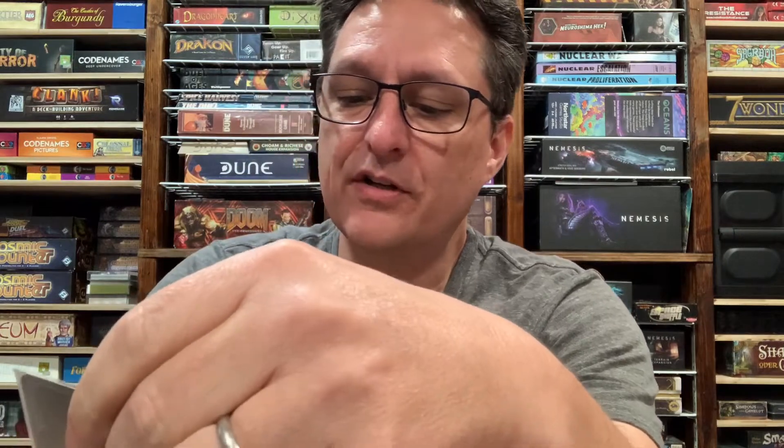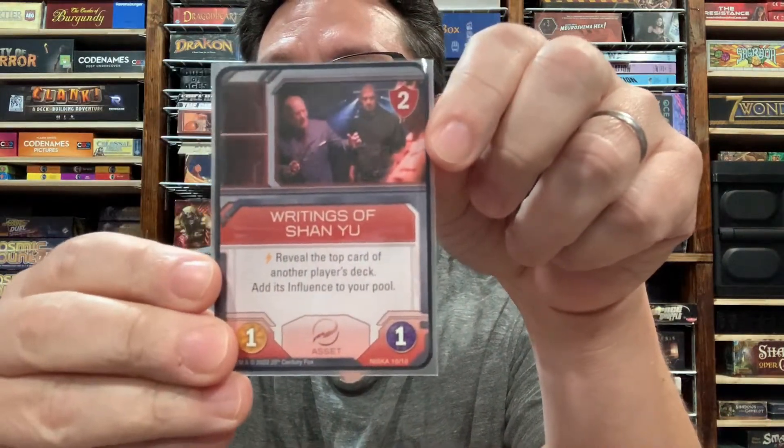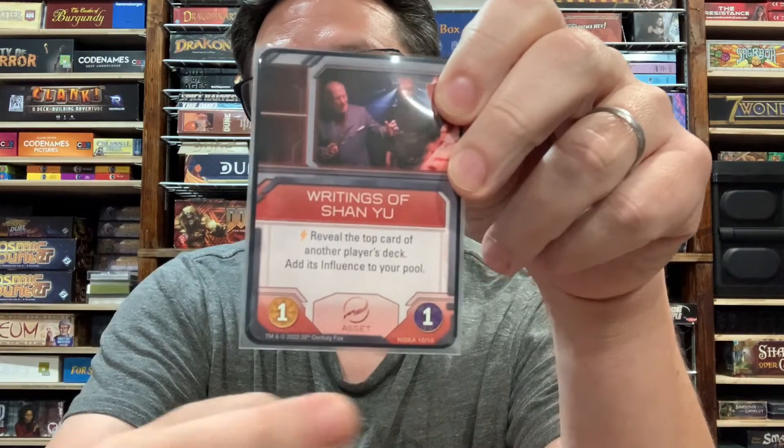The last card is another asset: the Writings of Shan Yu. This card has very low defense, one influence, and one power. Its ability requires an activation: reveal the top card of another player's deck and add its influence to your pool. So if you notice somebody has been adding cards with influence to their deck, and many of their high-influence cards are already in their tableau, there's a good chance the top card of their deck has influence. It may be worth triggering this ability to get a nice bonus to your influence pool.